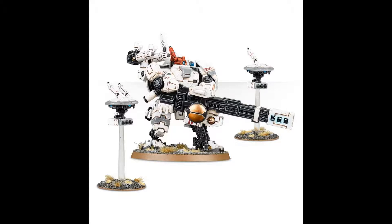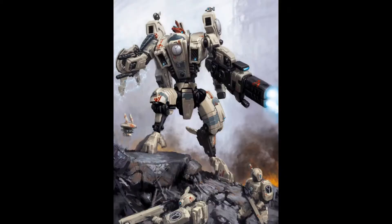Next we have possibly the most frustrating battlesuit I've ever had to fight. I can normally tag broadsides, I can normally tag the standard crisis team battlesuits, and even the stealthy ones I can normally get guns on eventually — but the riptide is one of the most frustrating things to try and destroy. Because this thing makes the perfect balance for the Tau's love of movement and heavy guns, and is also tough enough, strong enough, and fast enough to avoid getting hit.